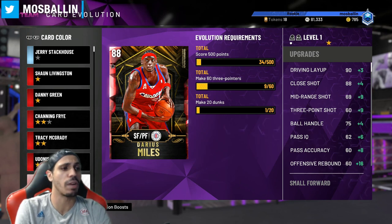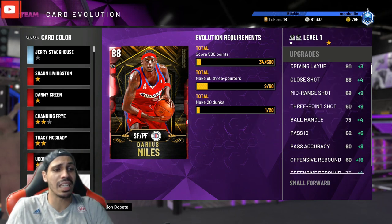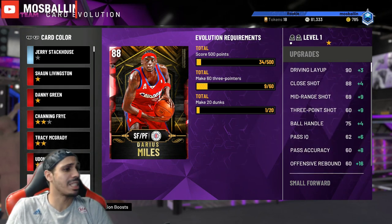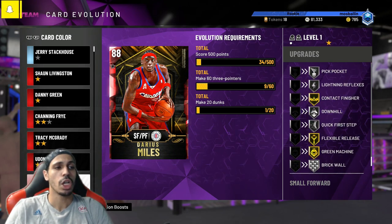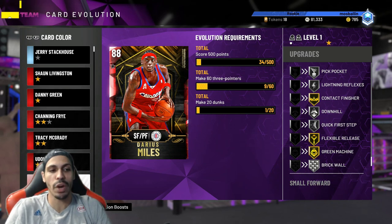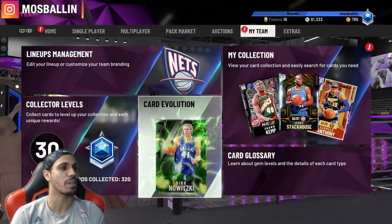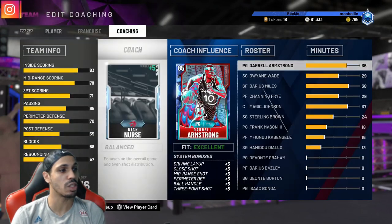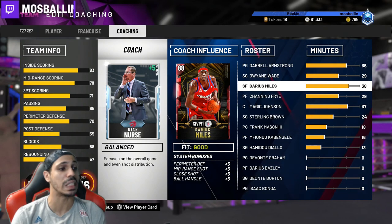After chucking threes in the weekly challenges, I'll go play triple threat for the rest of the dunks and remaining points. This card is actually pretty good — last year's Darius Miles was one of the coolest, cheesiest cards, he could dunk and shoot threes. The release is pretty much the same, so if you were good with his release last year you'll be good this year. His three-point rating is just really bad, so have a coach that increases your three — that's also a plus.